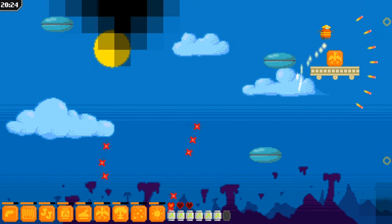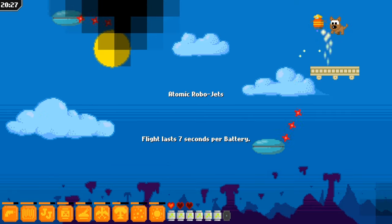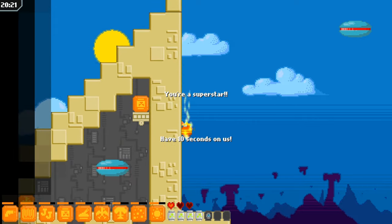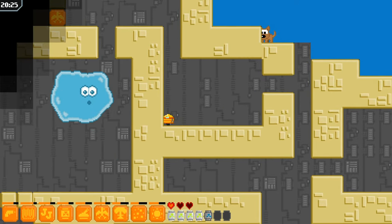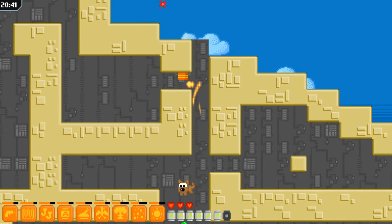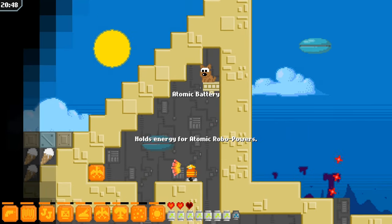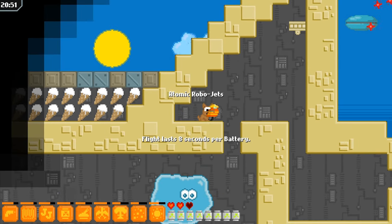Anything up here? There sure is. Use flight to get better flight — makes sense to me. Look at that — I'm flying through the air. Power of the stars, hell yeah. And now I'm going to use the power of being up here and die. All right, so I am getting careless as my adventure continues — I can tell.